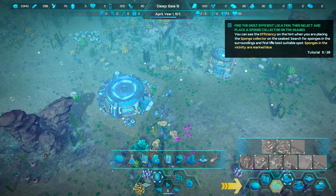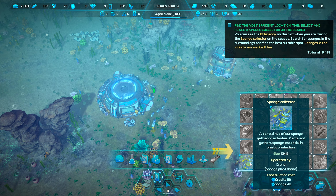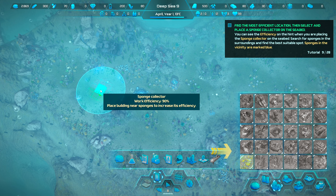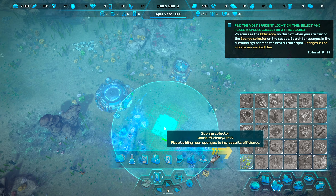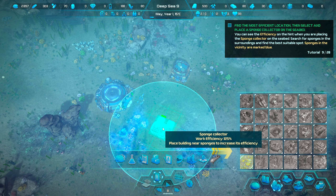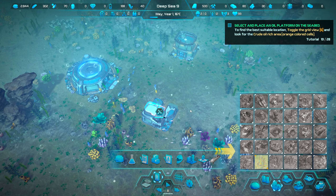When placing the sponge collector on the seafloor, you can see its efficiency rating. Moving your cursor around shows the work efficiency percentage. We've got 125% efficiency right next to the base since we're in a very good area. We'll place it down here, with the door facing the collector so people have the least amount of movement needed to breathe.